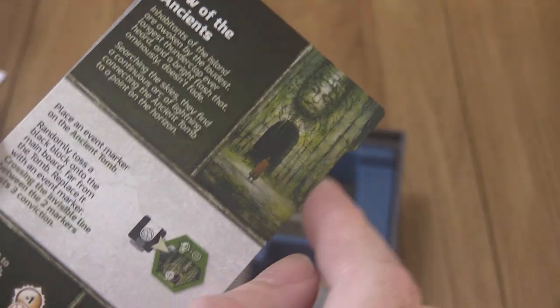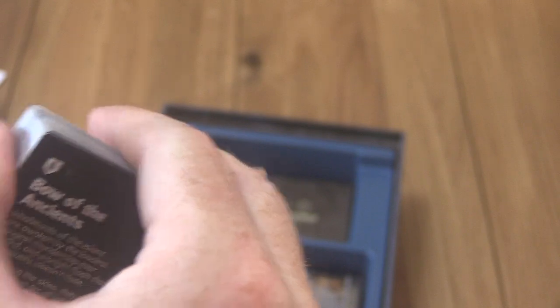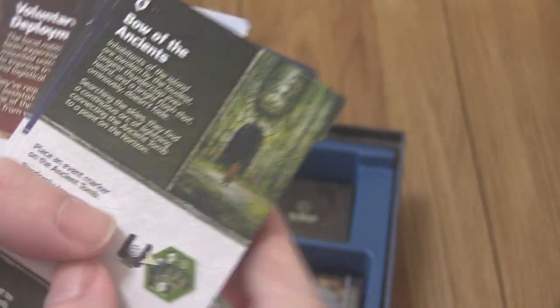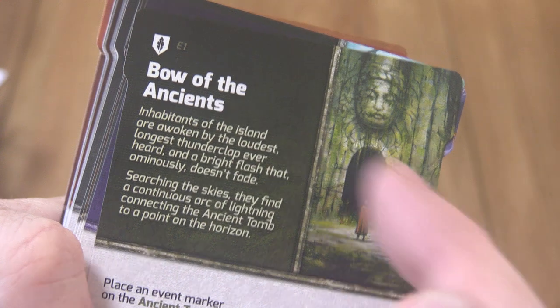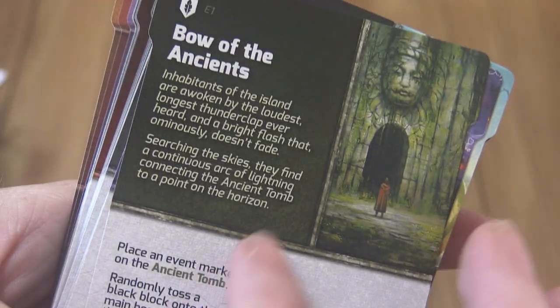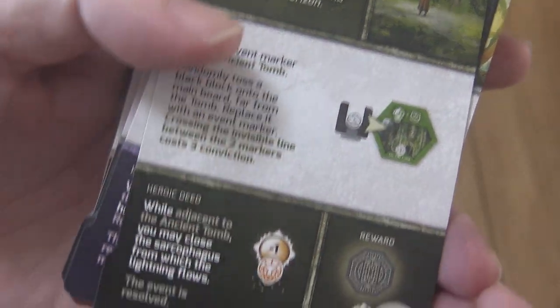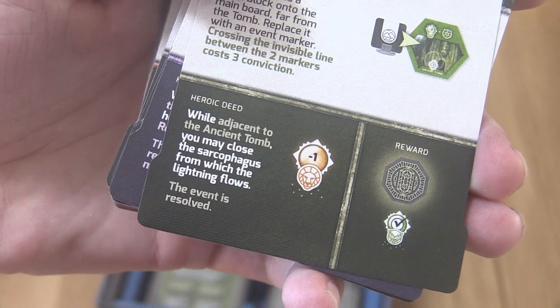There are also some little card sleeves here - 'The Shroud' for solo play. I think you can slide cards into these so you can read one side - the choice you have to make - and then reveal the other side. This way you can play solo and not spoil the outcome for yourself, whereas in multiplayer another person would normally read the card to you.